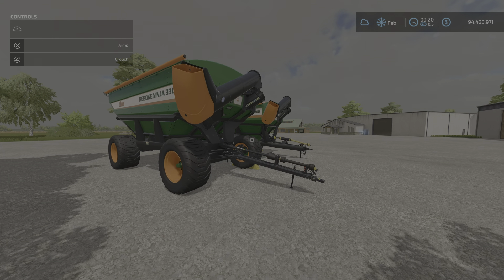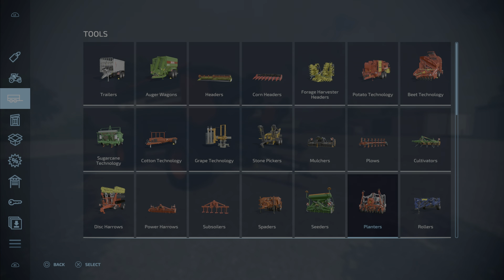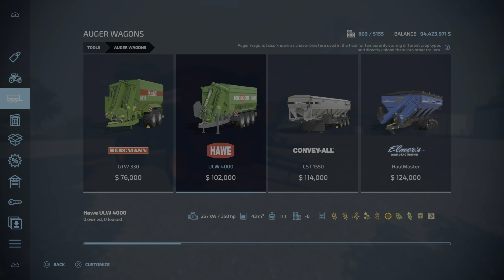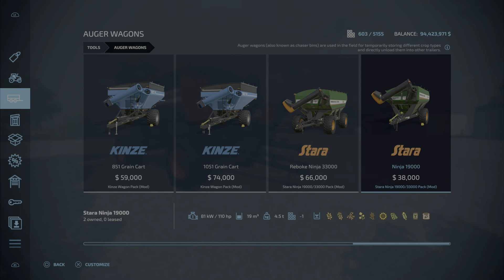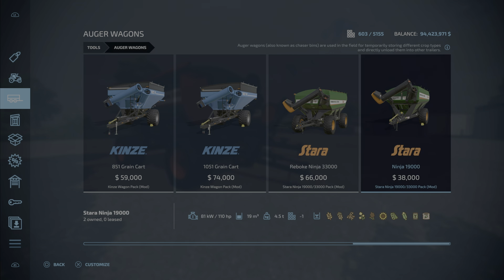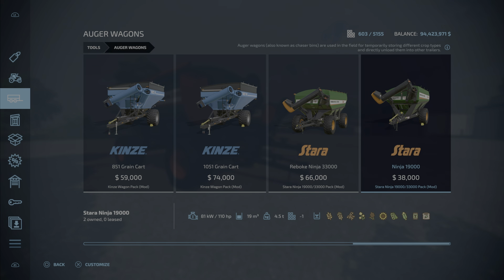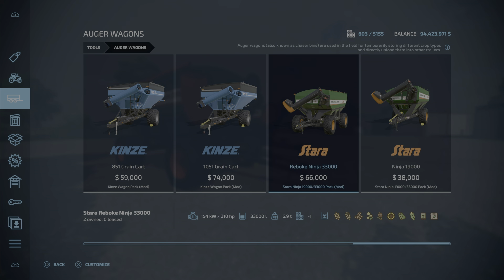Let's have a look at it in the store first. We'll find it under auger wagons. There we are — the Rebuk Ninja 33,000 at $66,000, and the Ninja 19,000 at $38,000.